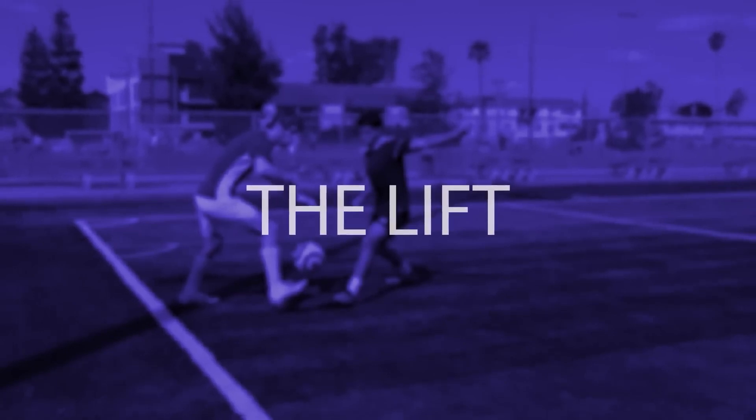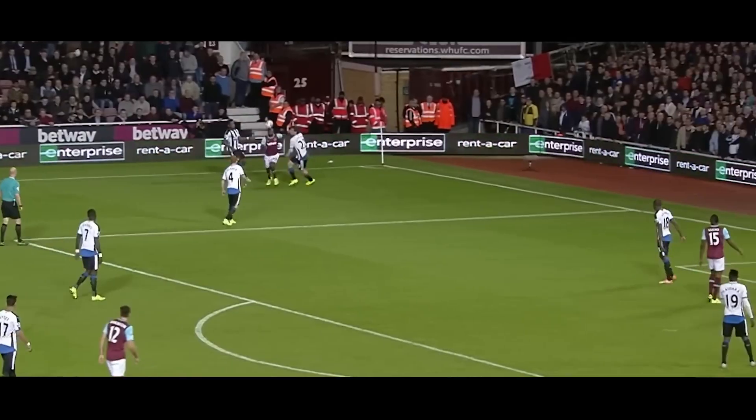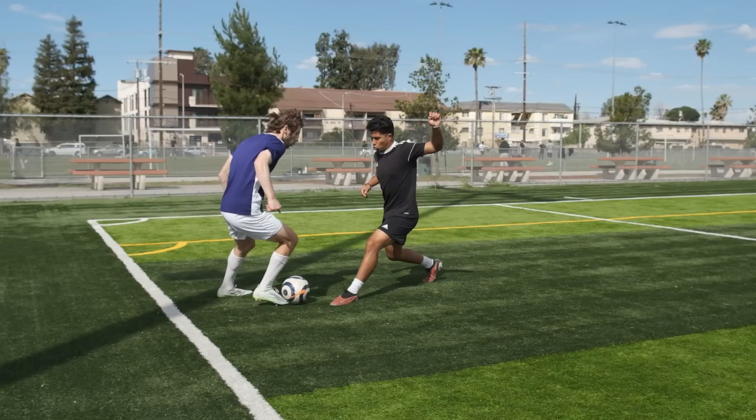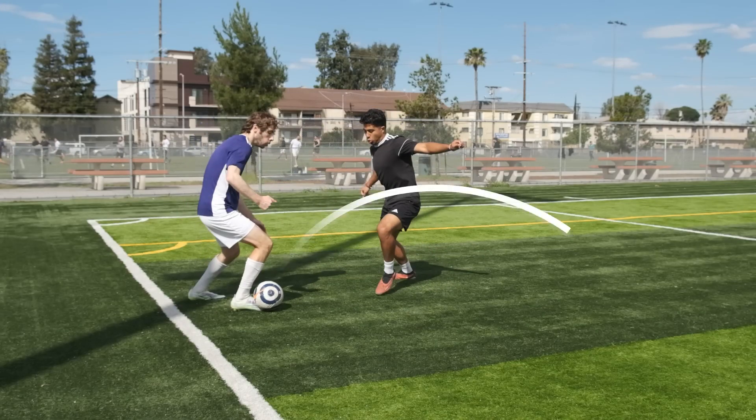The Lift. When you want to cut past the defender but you're afraid the defender might be able to reach out and get the ball, stick your toe underneath the ball and lift it past the defender, avoiding any potential outstretched leg.